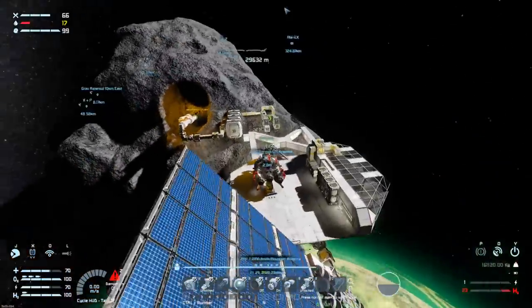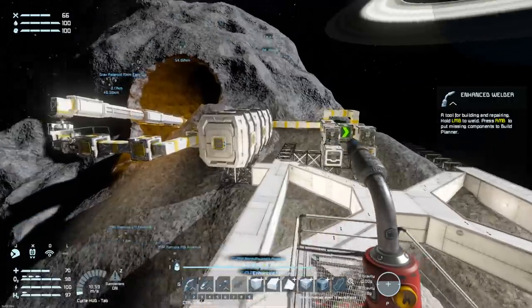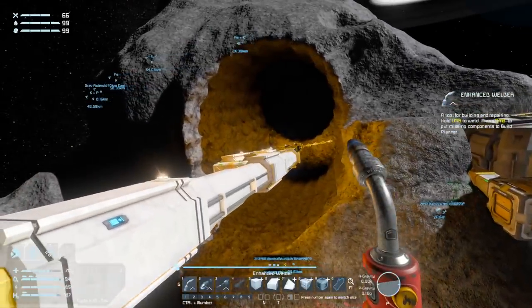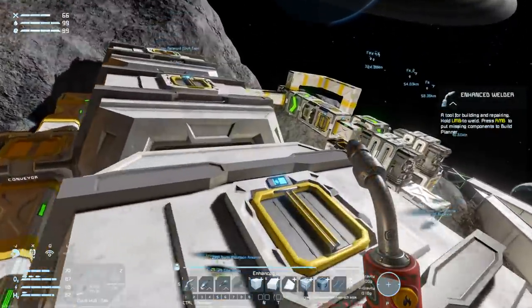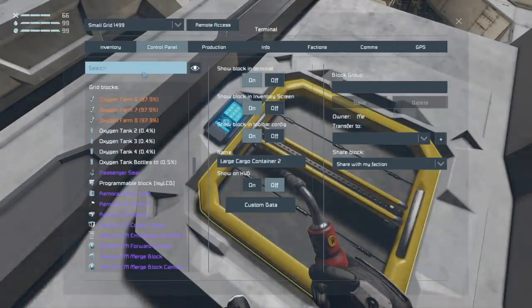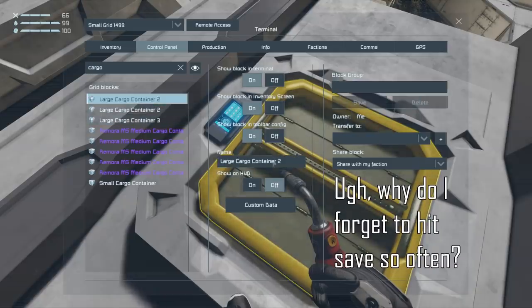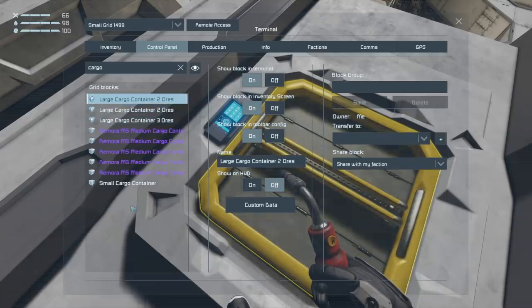Now it's time for something more practical. I'm going to implement a script to make this drill system automatically turn off whenever it fills these three cargo containers. To start, let's name these three cargo containers — or at least create a group for them: 'Large cargo containers.' They'll be ore cargo containers, and for when I eventually put an inventory sorting script on this base, I'll make them all tagged with 'ores.'